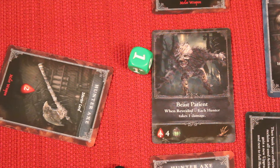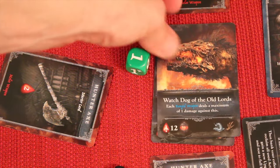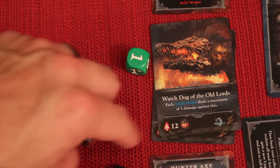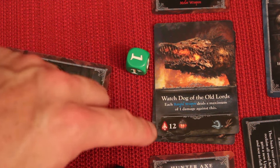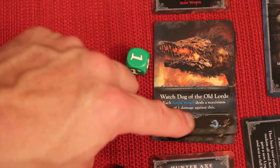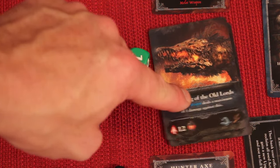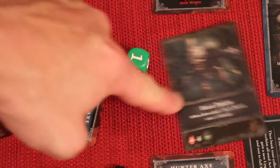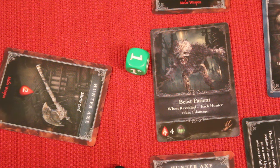If the monster still had blood on it, it would escape and nobody would have killed it. However, three of the monsters are bosses — there's a little first-edition misprint where it should say 'boss,' which they're correcting with packs given out at Gen Con. If a boss still has blood, you continue another round until it's dead. Regular monsters that aren't dead simply go away and the next monster comes out.